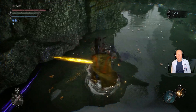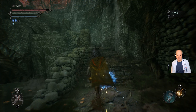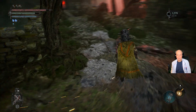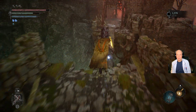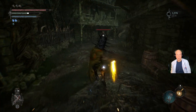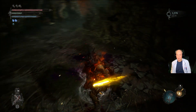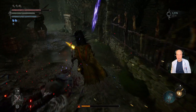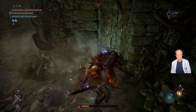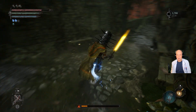Come here, buddy. There you go — kill him. A little quick soul grab there. Continue on up, head on over. Quick soul drag, and there we have it.